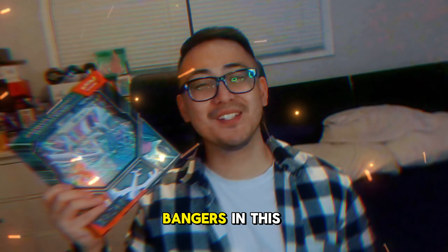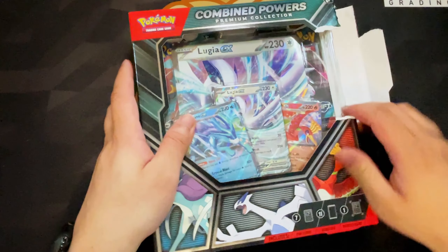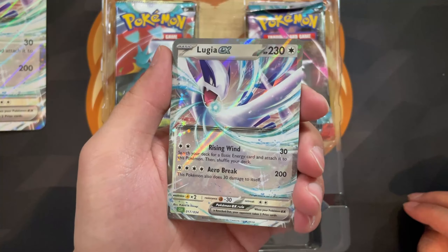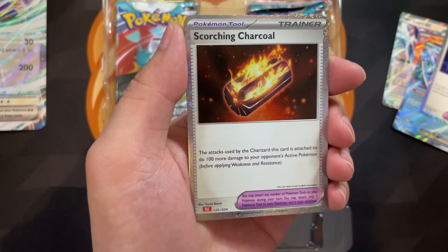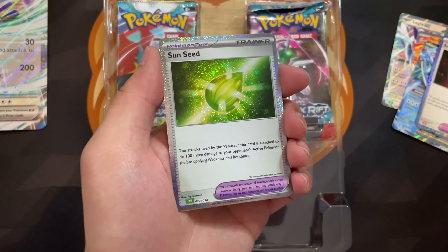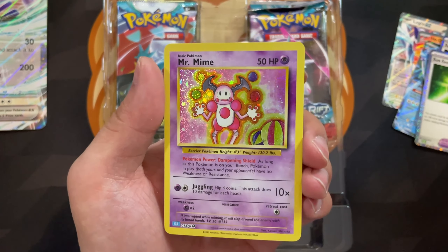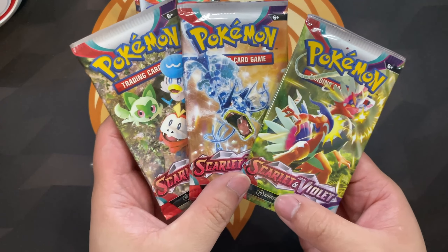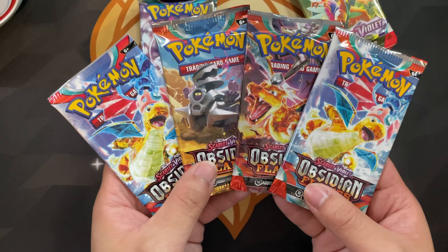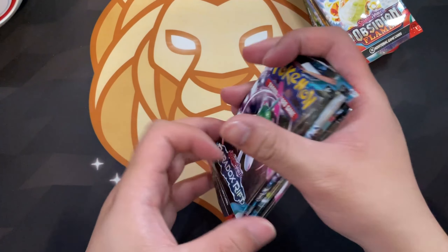We combined our powers today and pulled some bangers in this premium collection box. Opening the box, we are immediately greeted with three Seno legendaries, all featured promo cards from the Pokémon Trading Card Game Classic Box. My personal favorite is probably Lugia. We got three tool cards — Drop in the Ocean, Scorching Charcoal, and Sun Seed — plus promo Mr. Mime. Pack selection: three Scarlet and Violet base, four Obsidian Flames, and four Paradox Rift.